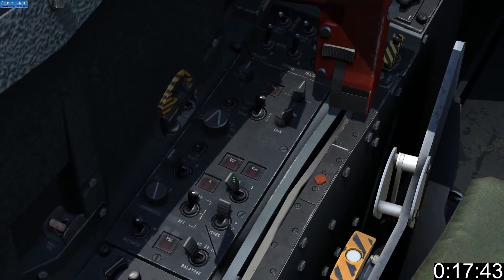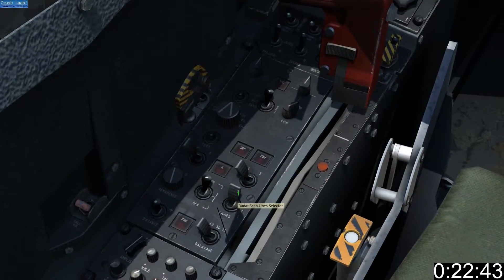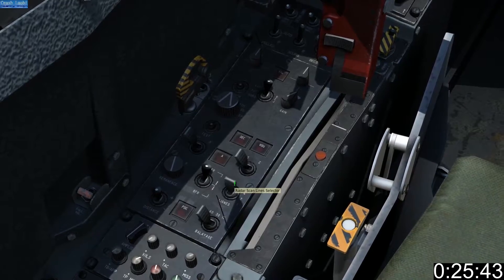This is your TDC selector. This switch allows selection between high, low, or interleave frequencies. This is your scan pattern switch. The higher the number, the greater the vertical area covered.